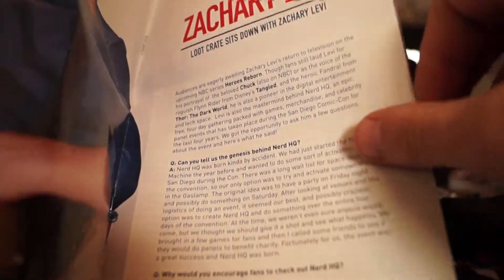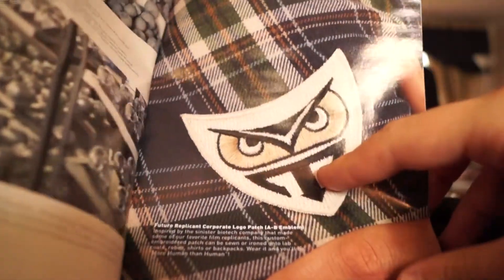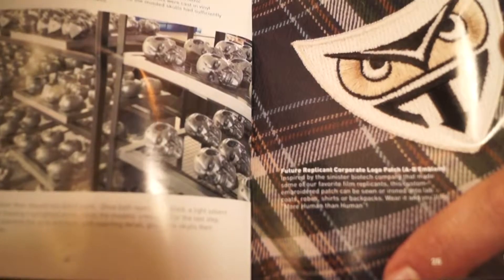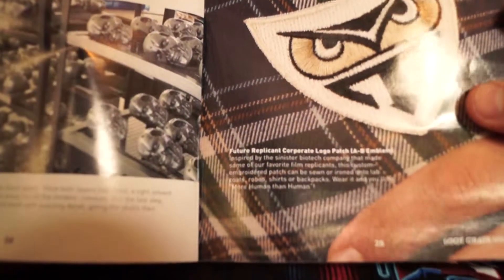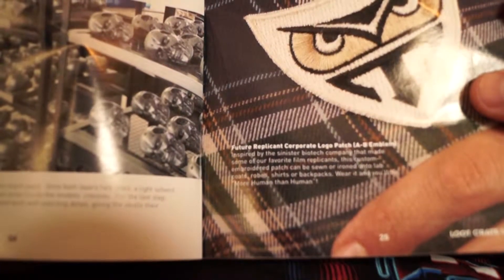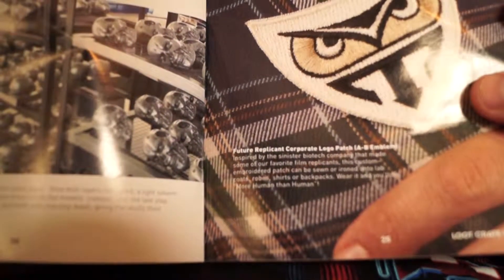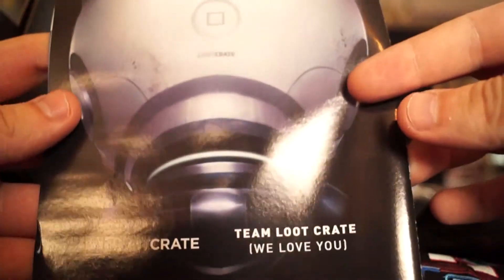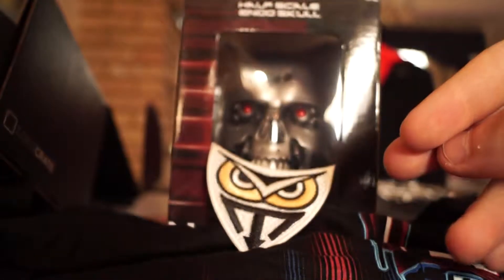Yeah, that's this month's Loot Crate — very cool indeed. Looking through the booklet, it's the 'Future Replicant Corporation Logo Patch' — an AP emblem, so it's one they designed themselves. Very cool. I've got to say the least favorite thing in this box is definitely the pencil case.